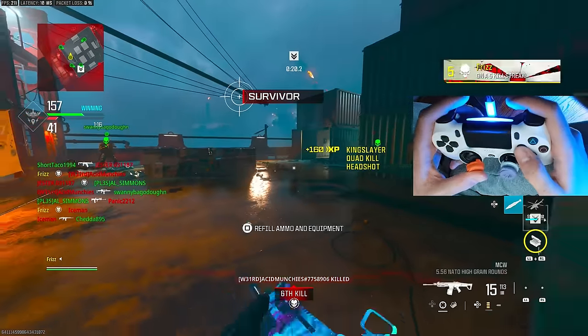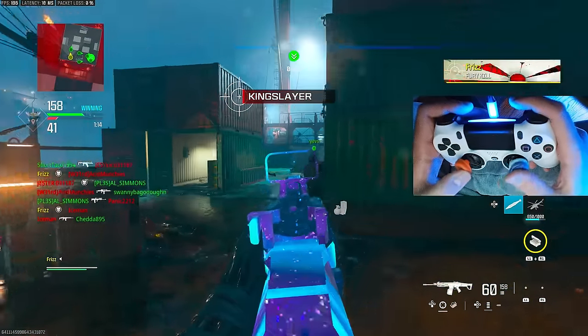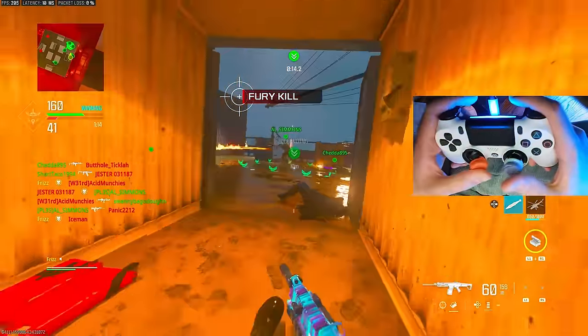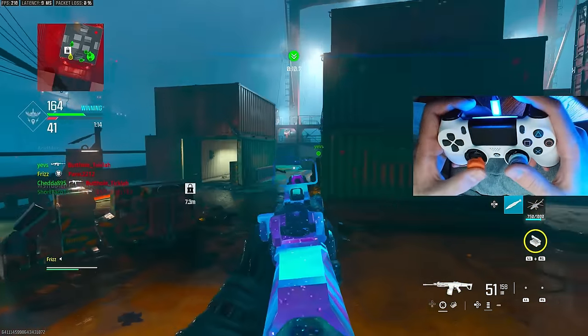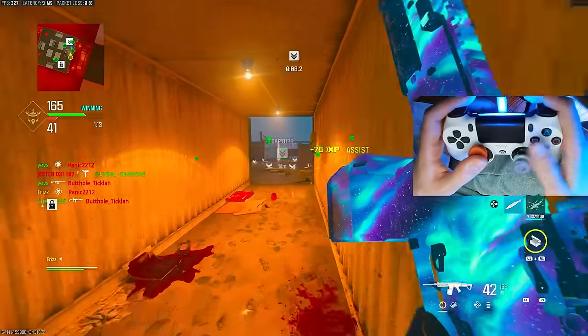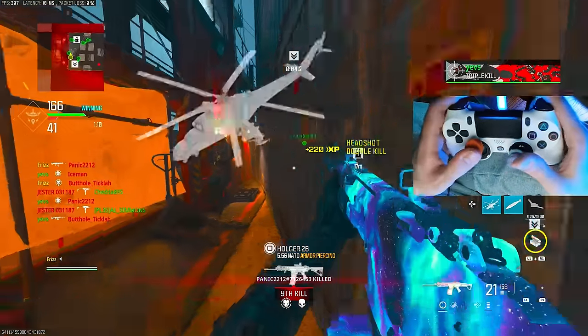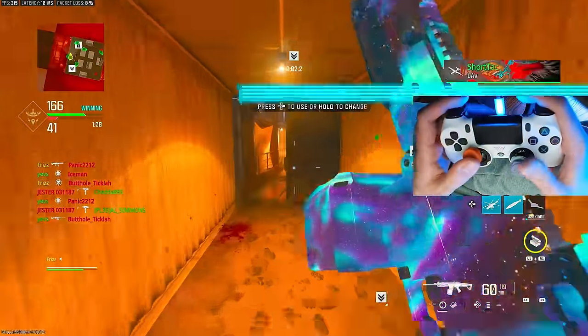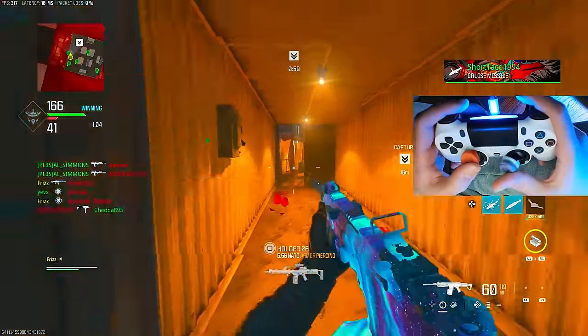Those were all headshots right there. I recommend practicing in the firing range - that is so helpful. Sitting in the firing range shooting at targets, or playing in private matches shooting bots, I personally use the firing range quite a bit. It's right there, you can always access it without setting up bots - super easy to just jump into real quick.